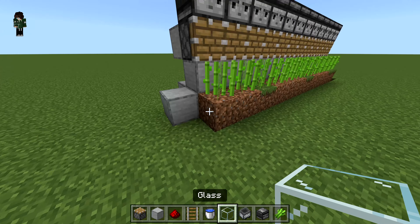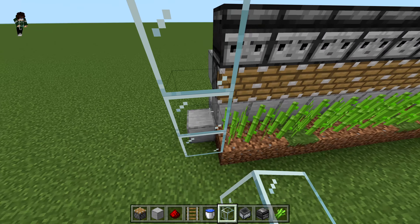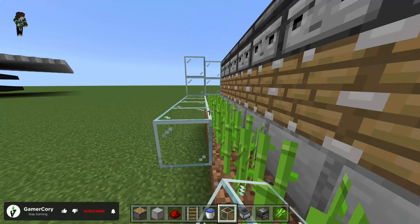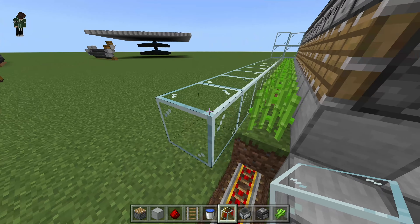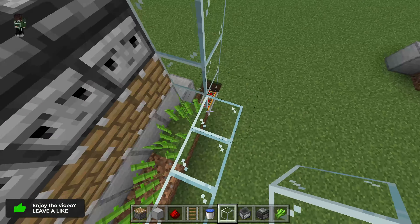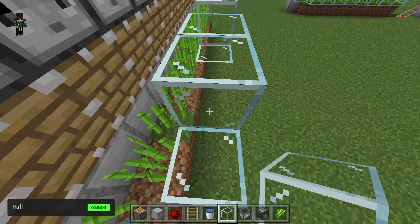Now we're going to grab our glass blocks because we're going to encase the farm. Go along the sides and around, building it up three high. Make sure that you don't put the glass above the sugar cane because that would be bad. Then go ahead and fill it all in.